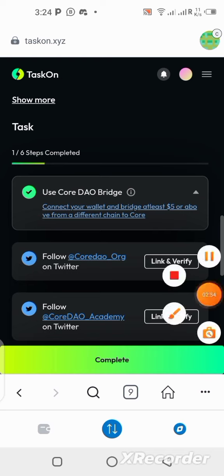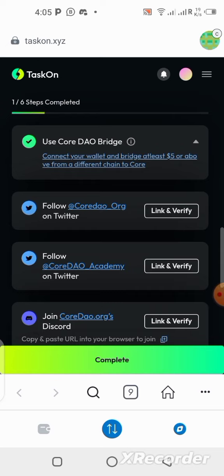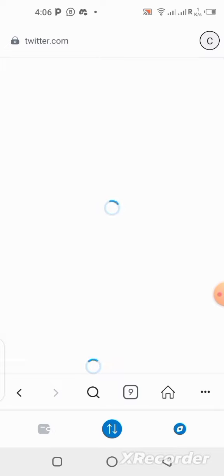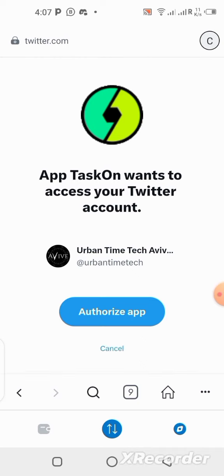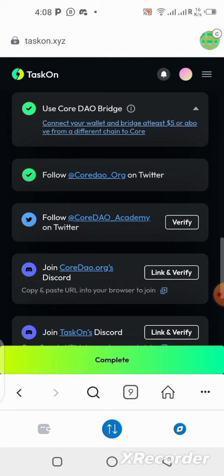The first task has been marked verified. After finishing the bridging, the next task is to follow the Core DAO Twitter account. Click on the link and verify. It's going to open Twitter — let me quickly log in to my Twitter account and authorize it. It was successful — it's completed and verified that I am following Core DAO.